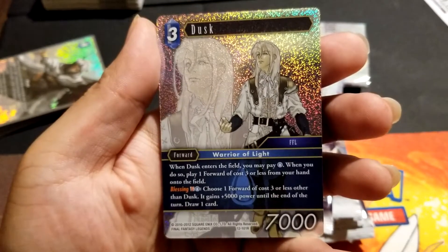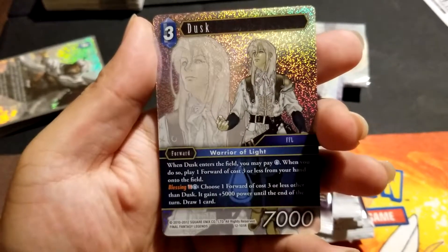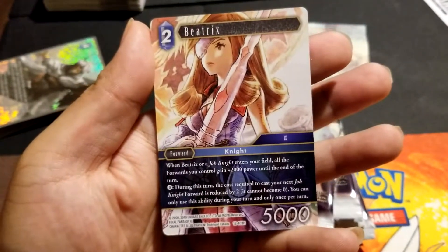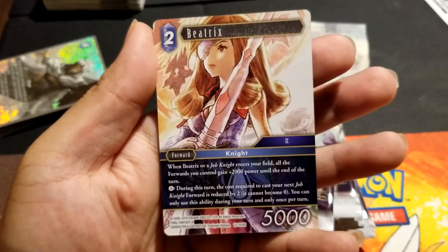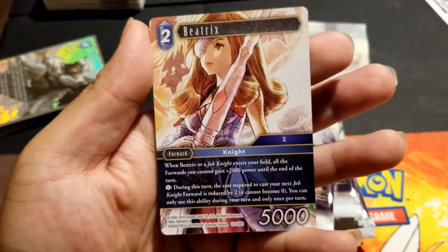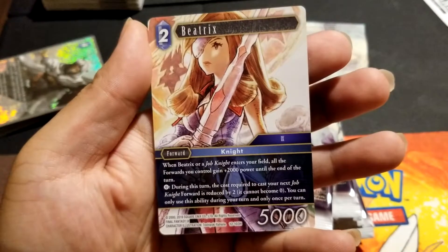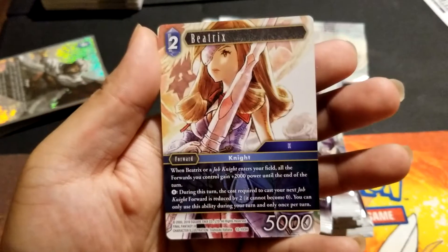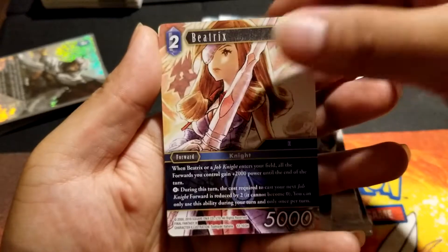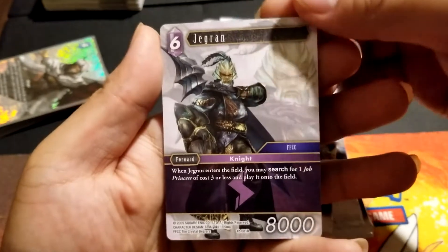Blessing: choose one forward of cost three or less other than Dusk — it gains 5,000 power until the end of the turn and you draw a card. That's really good; you're not going minus one for the ability. Beatrix is only a two-cost: when Beatrix or a job knight enters the field, all forwards you control gain 2,000 power until the end of the turn. During this turn the cost to cast your next job knight forward is reduced by two — once per turn. It's a free skill, and any card with a free skill is super busted.